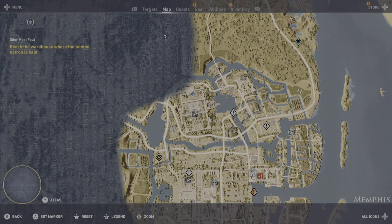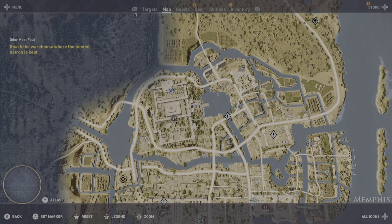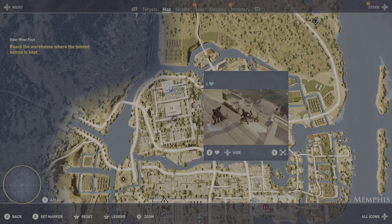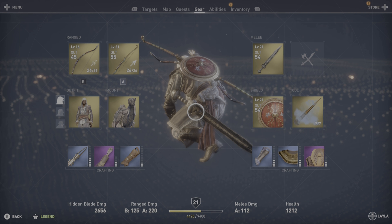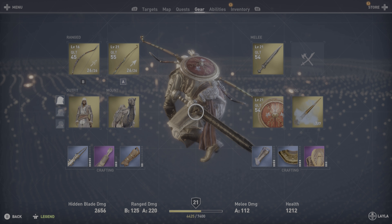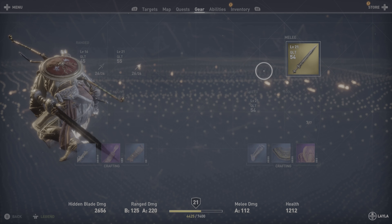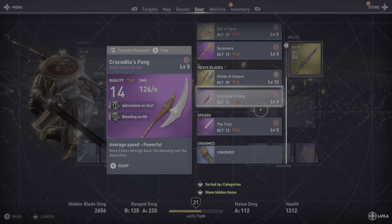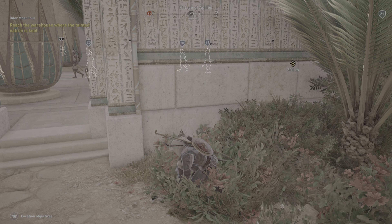Hi there guys, welcome back to my channel. We're doing another Assassin's Creed video today — this is for the Slasher achievement, and it involves taking out three enemies with one hit. First thing you need to do is find yourself a nice area and unequip your sword so you're unarmed, and then it will enable you to do the takedown rather than assassinate.